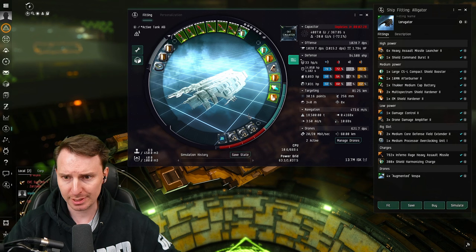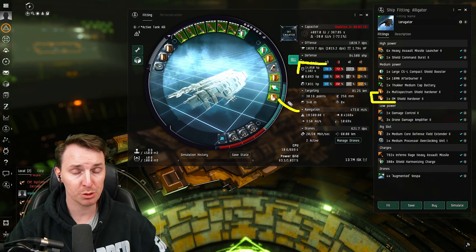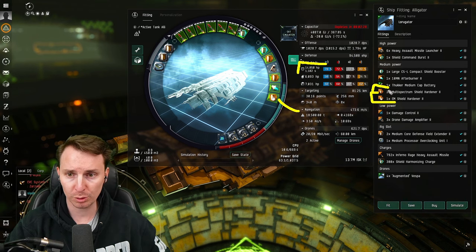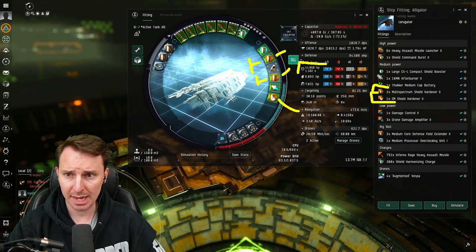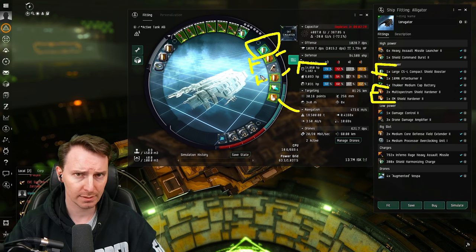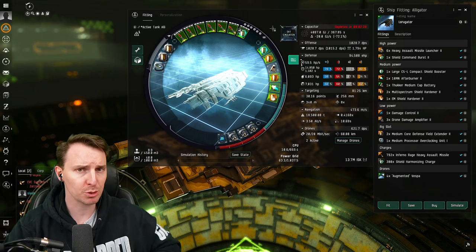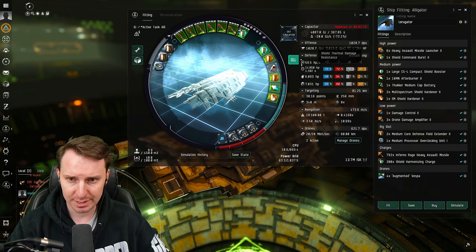The mids are going to have a bunch of tank involved. We've got an EM shield hardener — this is going to close that EM hole and gives you 50% more resistance, so this is massive. Two multi-spectrum shield hardeners just to cover the bases — feel free to cater your resistances to whatever you're fighting. And then we're going to have a large compact shield booster. You can bling this out for more healing; we're currently getting 59.5 HP per second, which isn't a big heal, but you don't really need it with the sheer resistances you have.